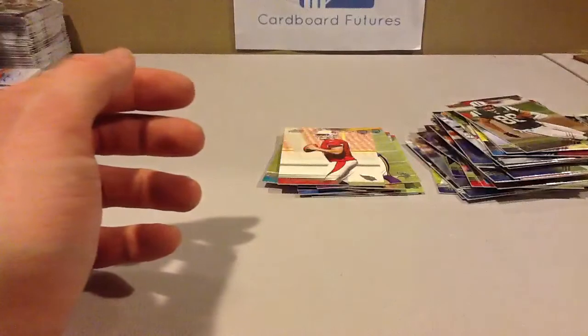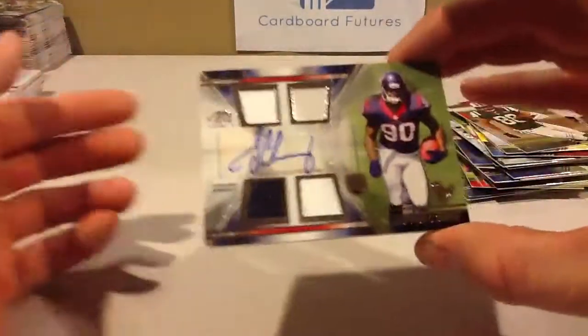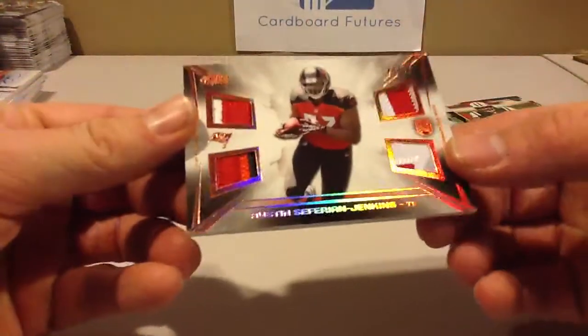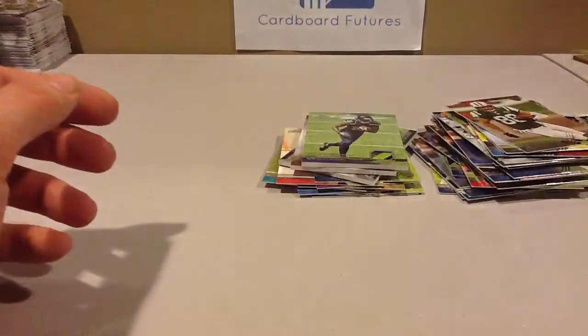So let's recap it. Bishop Sankey — I think that's a variation auto but it's not numbered. Decent looking card. This was the coolest card of the box — not numbered but still. Quad relic of Jadeveon Clowney. Safarian Jenkins parallel to 25 patch. And there's Paul. Nice patch cards. That's it — we'll see you next time.